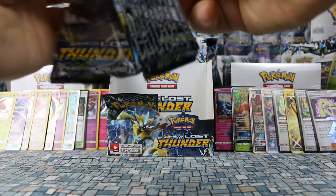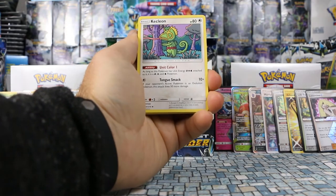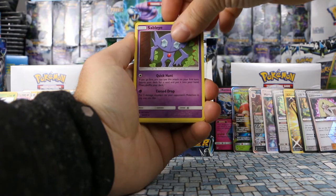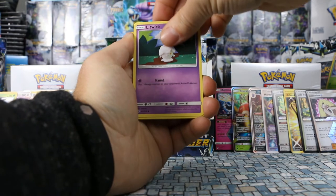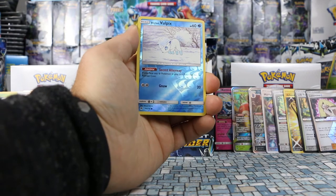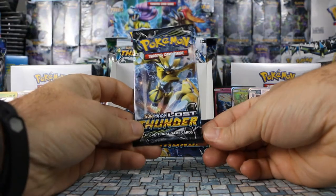Second to last pack — a Lugia pack: Kecleon, Lampent, Sableye, Wormple, Litwick, Combee, Marill, Eevee. Alolan Vulpix is our reverse holo and our rare is Beautifly — another non-holo rare.